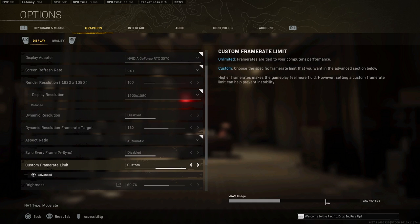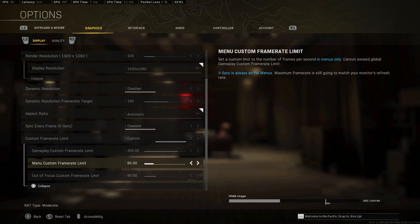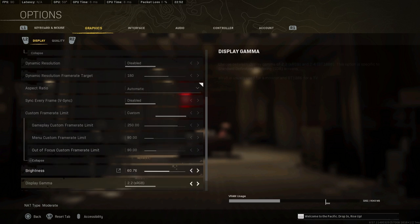There's some debate over custom frame rate limits. Personally I use them just to increase the limits on menu pages. Some people like unlimited but that runs your GPU way too hot. By default those limits are set to around 30 — I set them a bit higher for smoothness when you're tabbed out or changing classes. I never go over 250 FPS in my game.